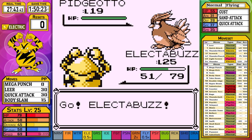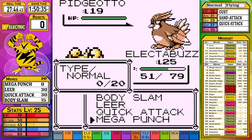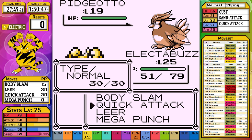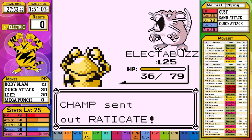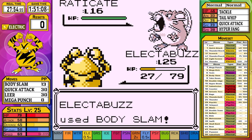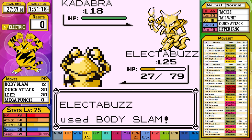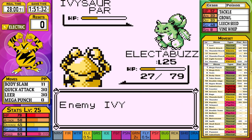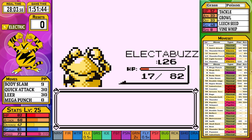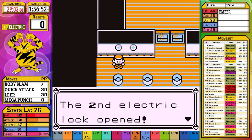We arrive at Champ 3 next. Pidgeotto gets a critical hit Gust in, but as long as it's not a Sand Attack I'm happy. Raticate gets a Quick Attack off before going down to Body Slam. Kadabra and Ivysaur also go down to Body Slam, and this battle was never really in question except maybe a Gen 1 miss.